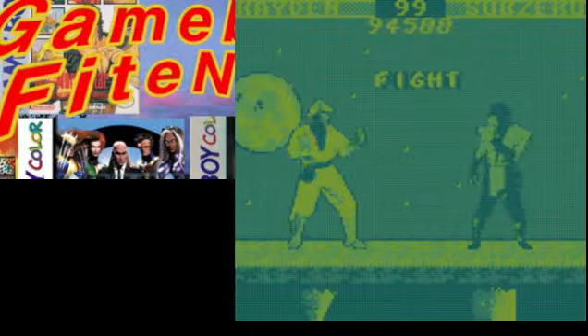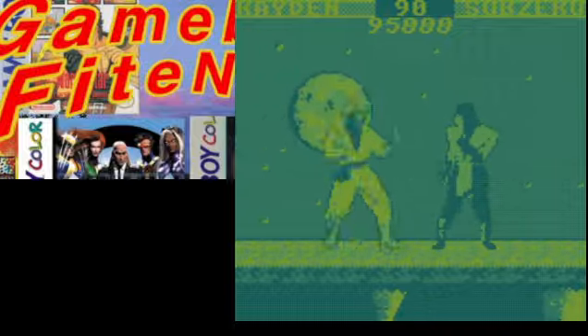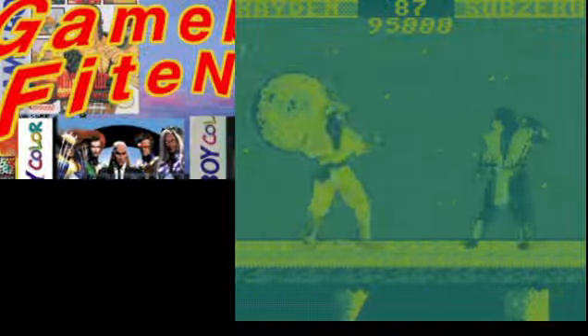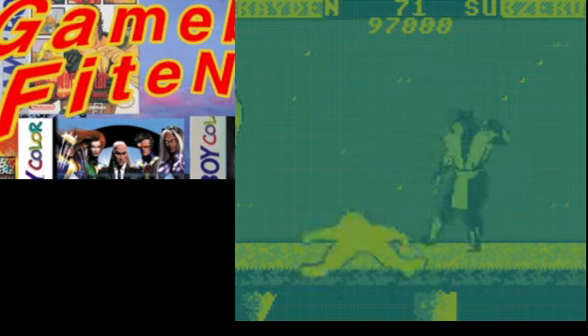Unlike Fist of the North Star, this game actually had combos. You can do an uppercut, you can do a leg kick — I haven't figured out the leg kick yet — and you can do a throw. I believe each of the characters has a special move as well, though I haven't found it yet.